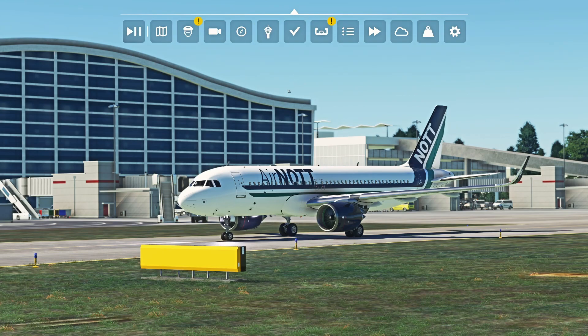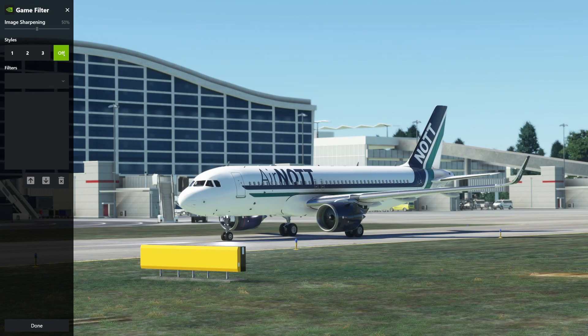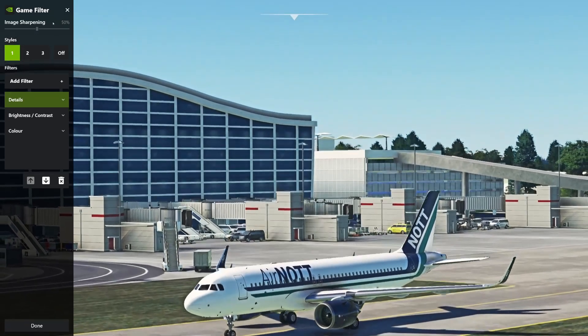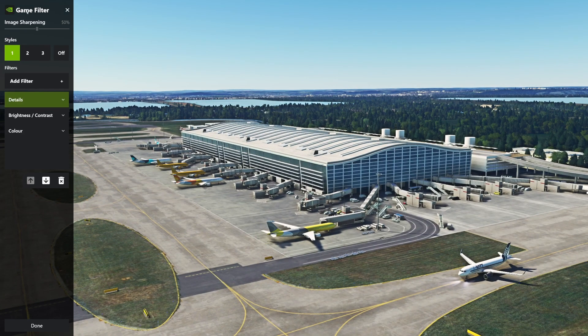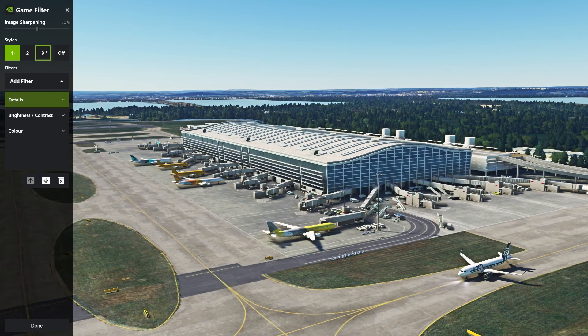Probably the thing to do now is just do an on/off comparison. This is with all the filters on — let me just turn it off. You can see how much more washed out the sim looks without them. Now you might like it as it is, and that's fine. But I've been really getting into this the past day or two and I just think it looks so much more alive with the filters on. Seeing a bit more of Terminal 5 here — with filters on versus off — to me that is just night and day.